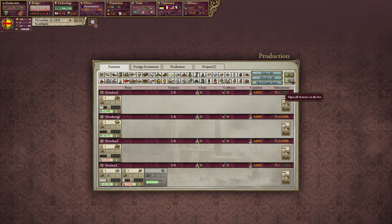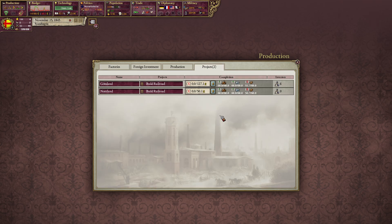Just always subsidize and open the factories. After this episode I will restart the game because I cannot scroll in the factories list for some reason.